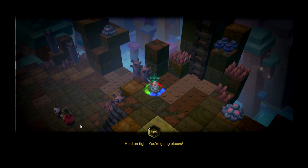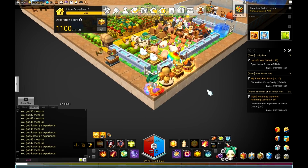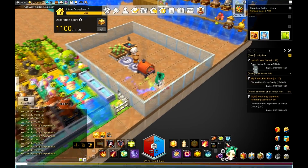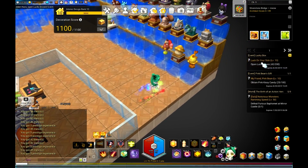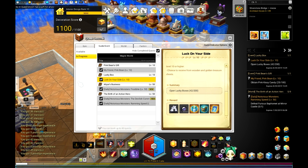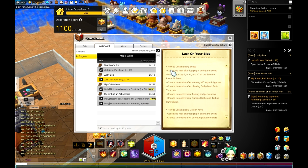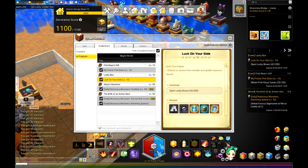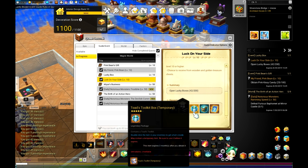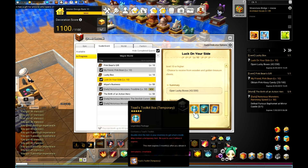There is a quest that you can accept — either from the exclamation mark or in Queenstown. It's to open 200 boxes during the event period, and it tells you information about each reward. It gives you a title, 30,000 Onyx, and Toad's Toolkit — these are used in place of extra weapons or armor pieces when trying to enchant, and they are legendary.